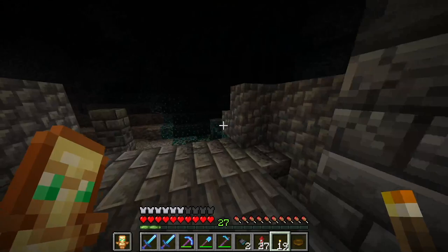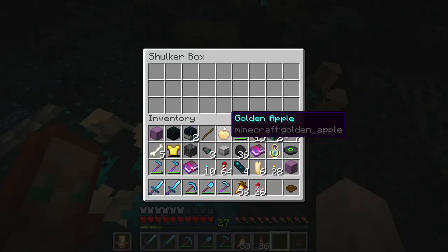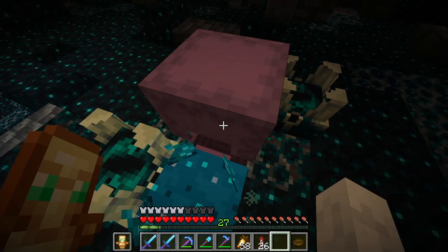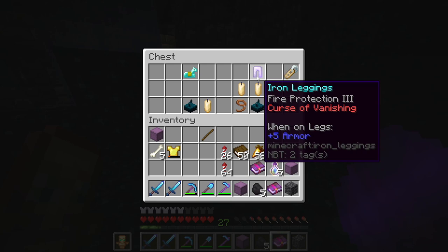Is that another ancient city? Okay, we can go check that one out. I can't open these chests yet — I need to deal with my inventory first. The light the sculk makes doesn't light up the chest — that's interesting. Two Swift Sneak 1s. Okay, I can technically make a Swift Sneak 3 book now, although I would much rather I actually just had one.